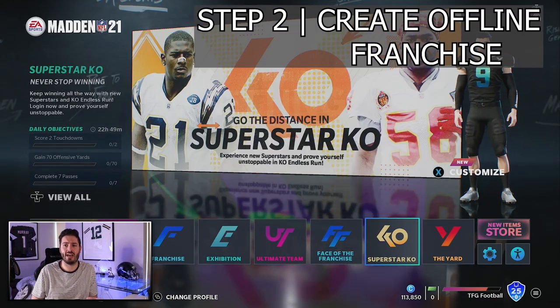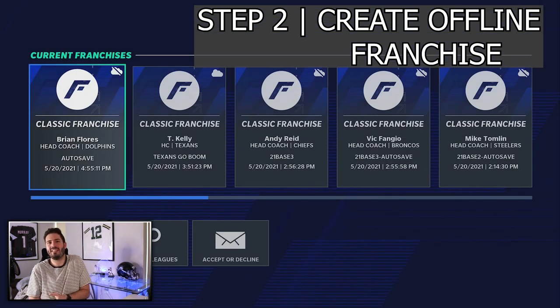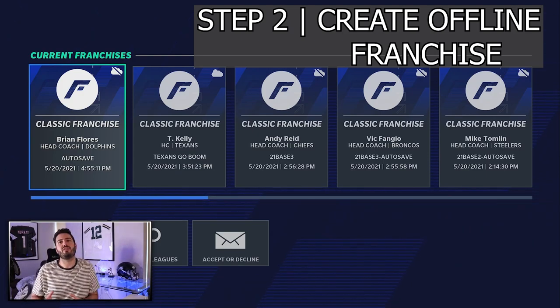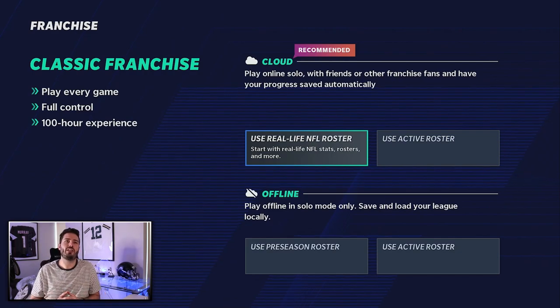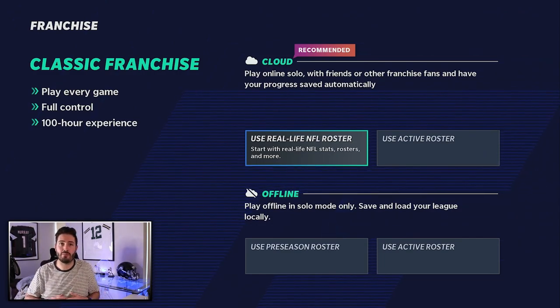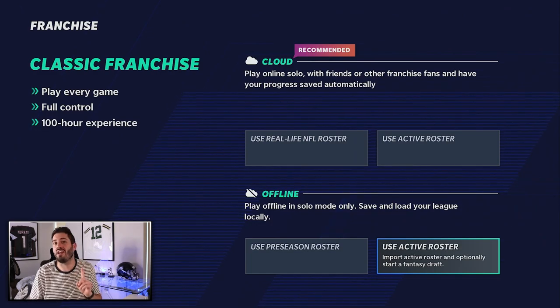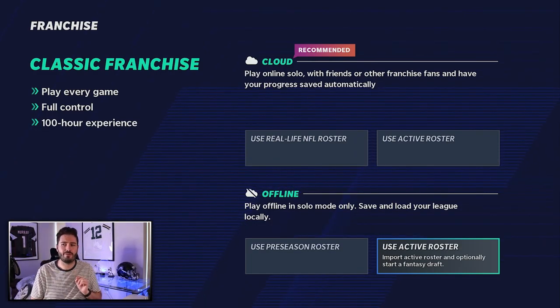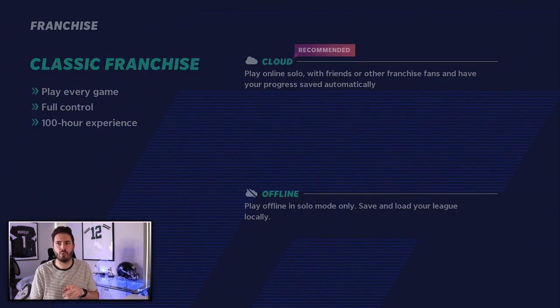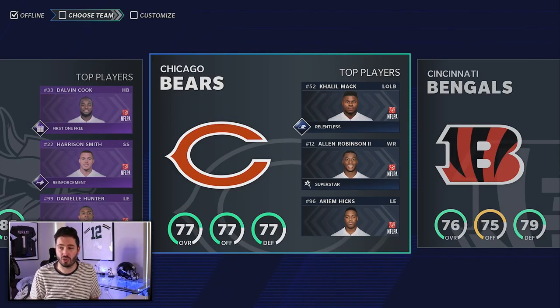Step two is to create the franchise. This is catered really towards the single player experience — everything you do here can be done for an online franchise too. The beauty of this video is it teaches you how to set everything up and save a base offline franchise file so all this tedious stuff only needs to be done one time. Go into franchise, create an offline file, hit Use Active Roster. You'll see 3,135 players — a lot more than the base roster.